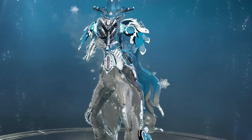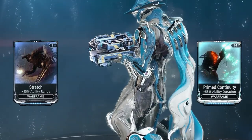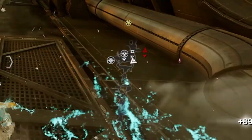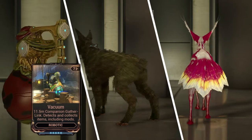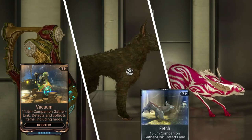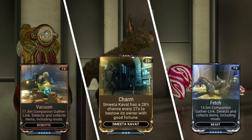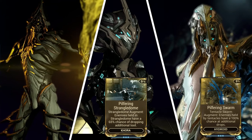I use Limbo Prime modded with range and duration. Range will enlarge your Cataclysm, and duration will determine how long your Stasis will last. I also mod with Loot Detector, which will show loot crates on your minimap. I also bring a companion modded with Vacuum, which will suck up resources to you instead of having to walk over them. If you're bringing a pet such as a Kubrow or Kavat, mod with Fetch — this acts as a Vacuum.